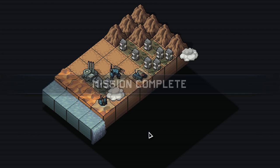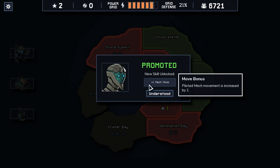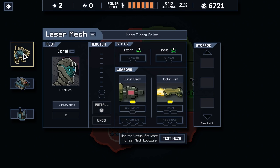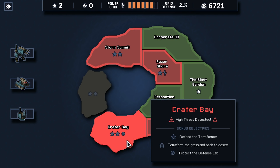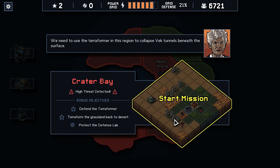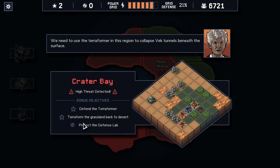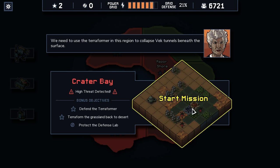We can maybe try the next one. We got a promotion here — Mech Move. Oh, that's actually really, really good. We do have Crater Bay. Defend the Terraformer. The Terraformer does give us some pretty nice options, but there's this guy out here and we have to protect the Defense Lab. Getting the extra core would be really nice — our power is starting to build. And because we had to spend reputation on power before, this could be a nice trade-off.